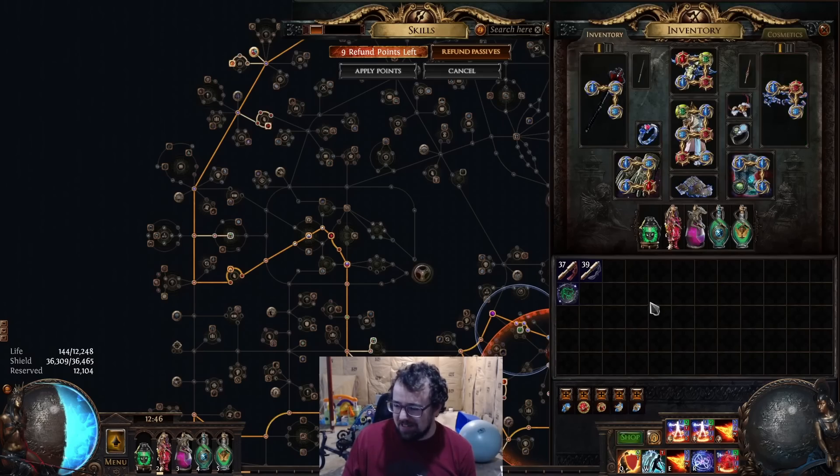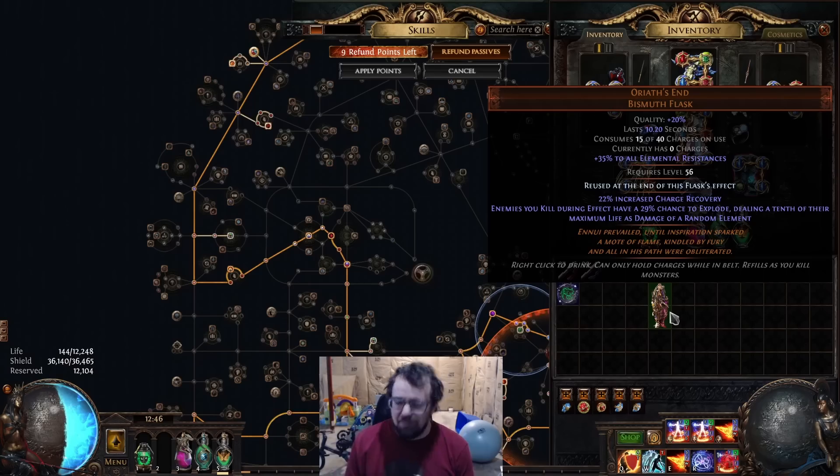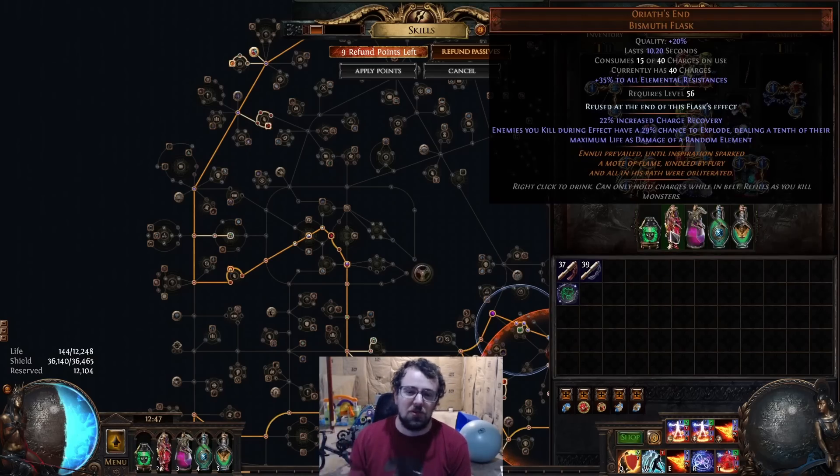The other big upgrade we made was Oriath's End. I've never played with this flask since it came out because it was like 30 divines. This league it was a lot less — still 10 divines, still expensive — but it was so worth it. This has made mapping feel a lot smoother, especially since I didn't want to invest into Scorch Boots — the boot slot is a big sacrifice for our character, much more so than a regular Righteous Fire character. So I tried Oriath's End, we have permanent uptime on it, and it feels really good. One monster dies and a lot of times it'll finish off the pack. It's not going to chain explode or ignite offscreen, but ultimately it feels very, very good.